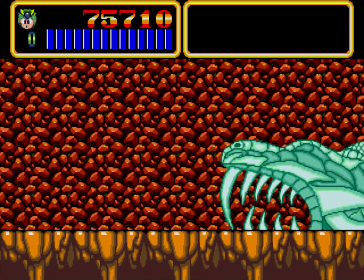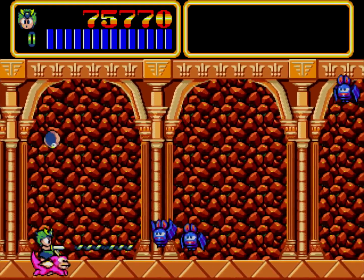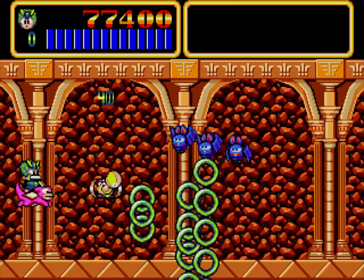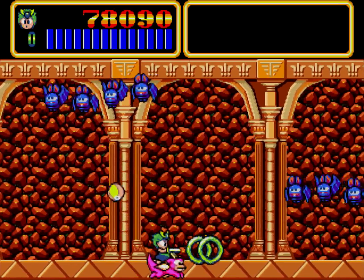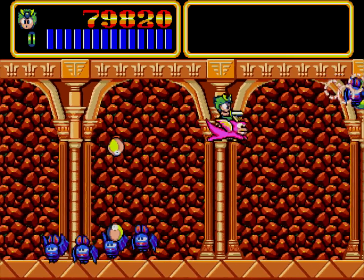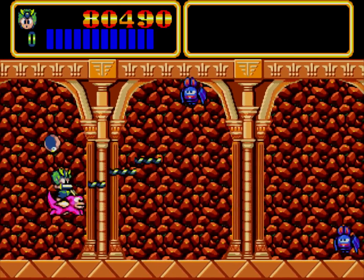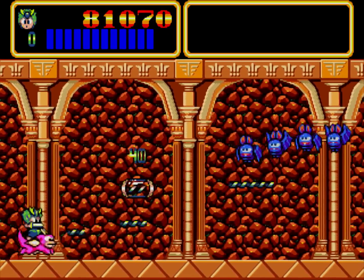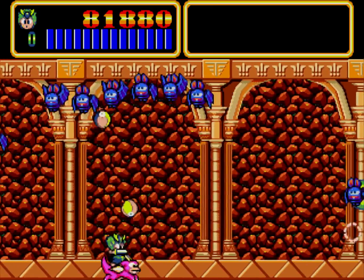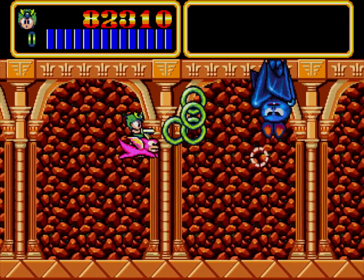Flying stage — did better than yesterday on that. But this jet section is hard now, these bats are annoying. I keep getting them mixed up for the little orbs. Just try not to collide with anything — not getting an item is better than colliding. This weapon's actually not that good; you can't hit all the enemies at once. Look at them all — thousands of them.